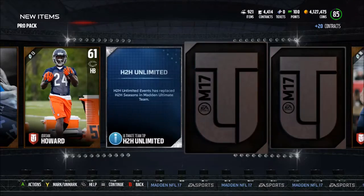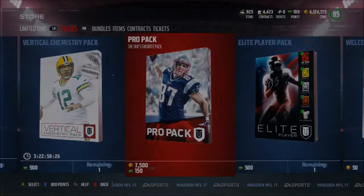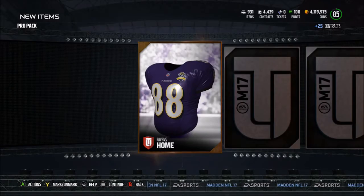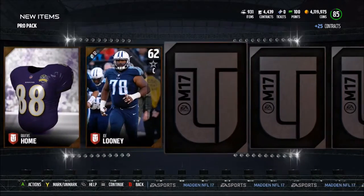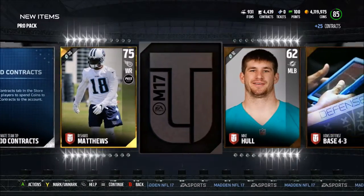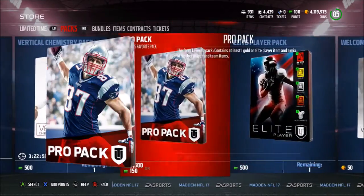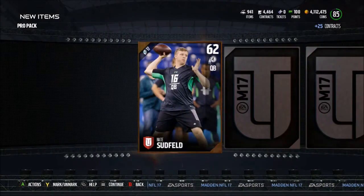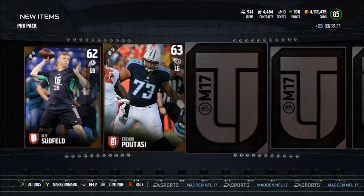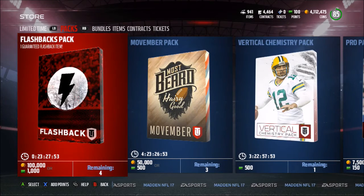Josh Dixon — okay, let's open two more pro packs. If we can pull a Matt Ryan or Von Miller, come on! We got an elite — Rashard Matthews. All right, one more pack. I'm going to go do a whole bunch of team resets and then play a whole bunch of solo challenges. I still have to finish the Ultimate Seasons and I have to do those new chemistries — James Carpenter, meh. But if you guys enjoyed the video, make sure to hit that like button, subscribe, and comment, and I'll see you guys in the next video!